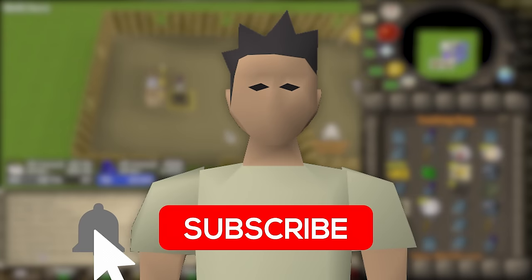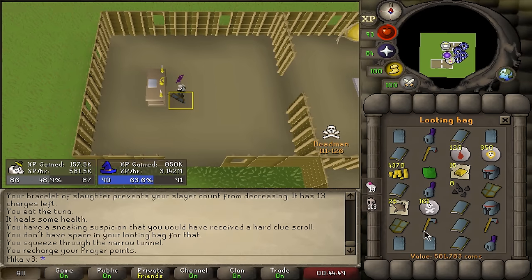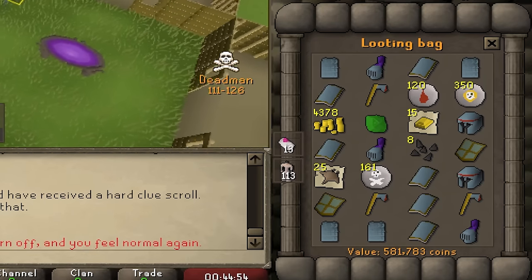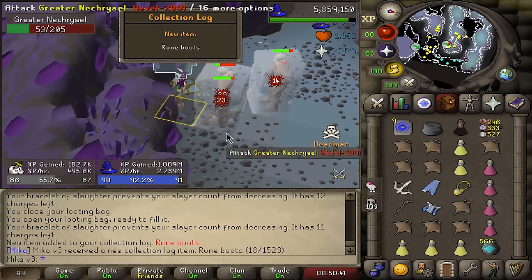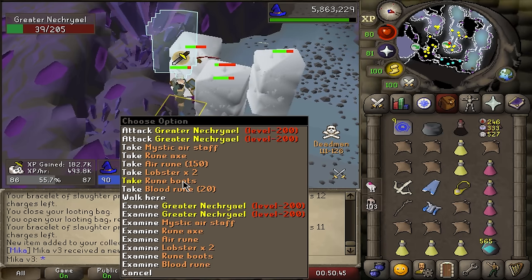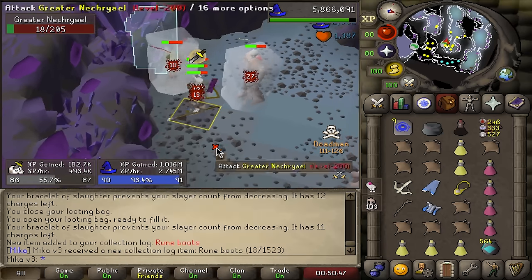If you're enjoying the episode, make sure to subscribe. If you ever wondered how printing money looks, look at this looting bag — just full of rune items. This is perfect. We got some rune boots; don't think I'll ever use those, but funny collection log slot regardless.